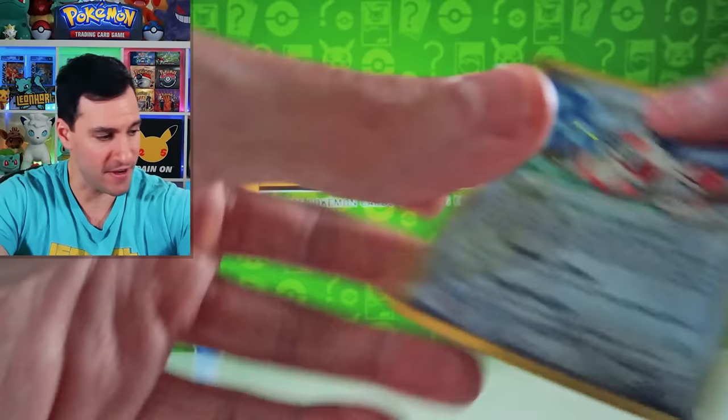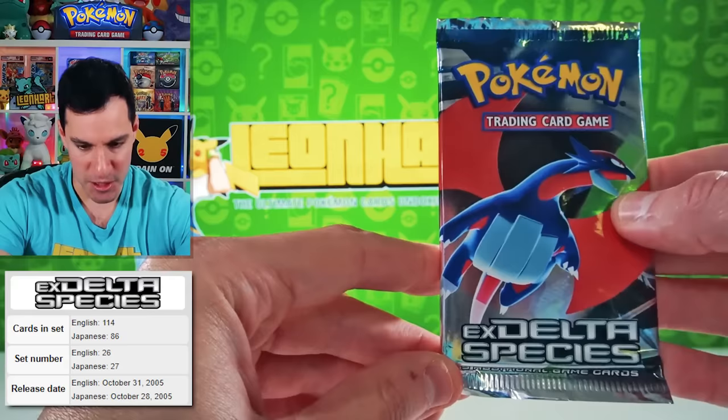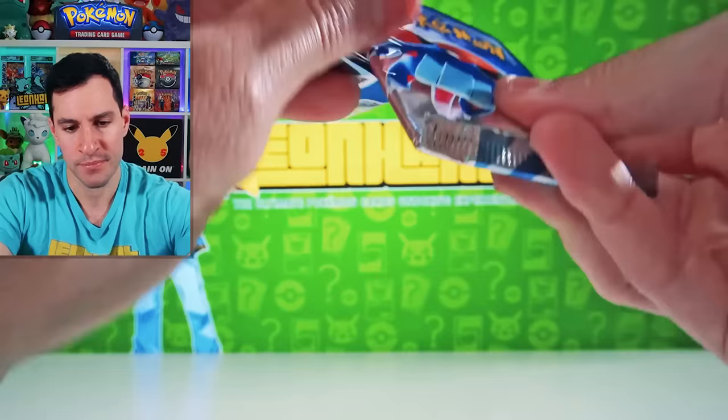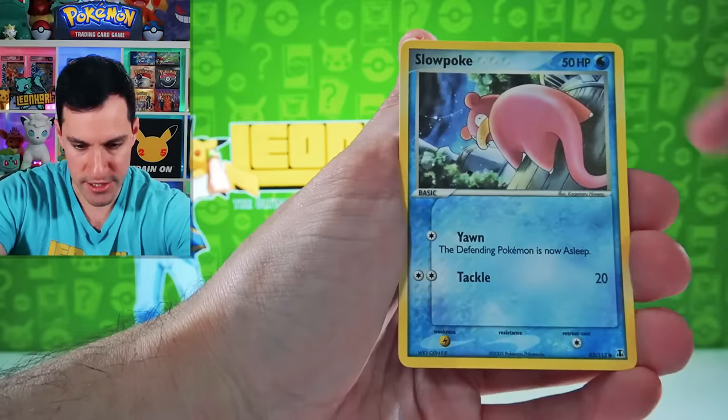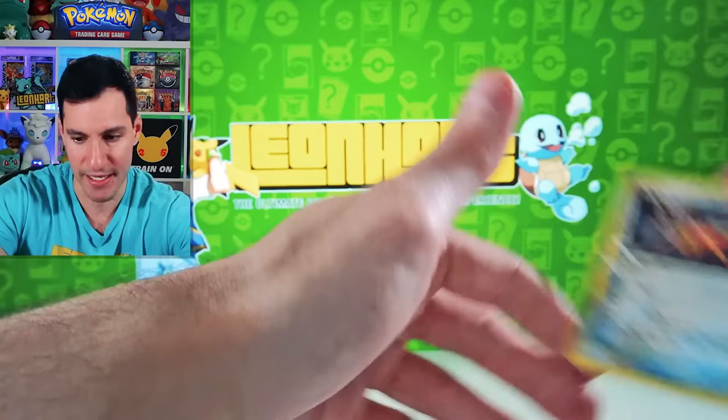Next up is EX Delta Species. Gold Star — Rhodon, Kyogre, maybe Metagross. At this point if we somehow pull a Gold Star in this opening I'll go crazy. Volbeat, Weedle, Switch, Poochyena, Ditto, Ditto, Metang, and Starmie. Non-Holographic.